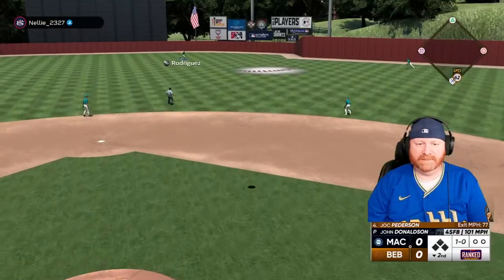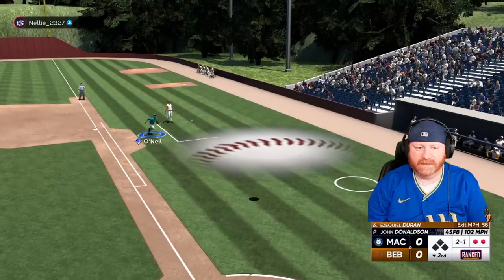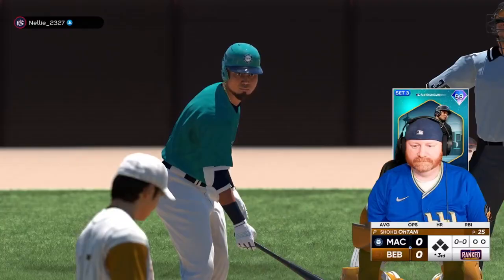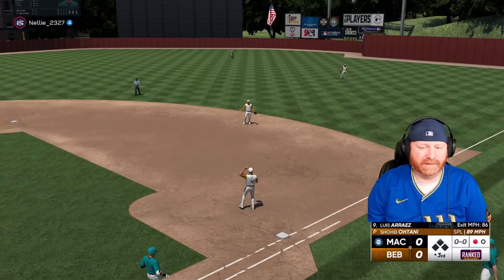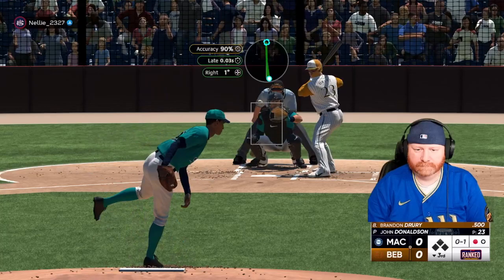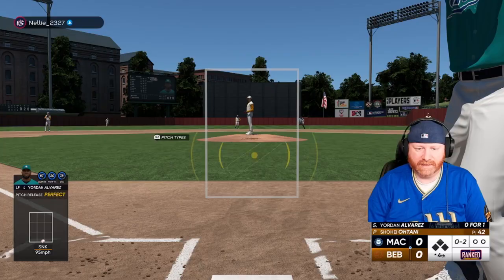Popped up in shallow right-center field, Julio Rodriguez makes the play — one away. Strike three called on the inner half on a fastball. Popped up in foul territory, Buck O'Neill goes over — John Donaldson, the debut kid, is through the first two innings: no damage done, no runs, no hits, no errors, nobody left on. Luis Arias also makes his debut — ground ball to second base and he is retired. Jeter — two away in the third. Popped up in shallow left — nine up, nine down for John Donaldson through three. A nice debut — let's see if we can get him some offense.